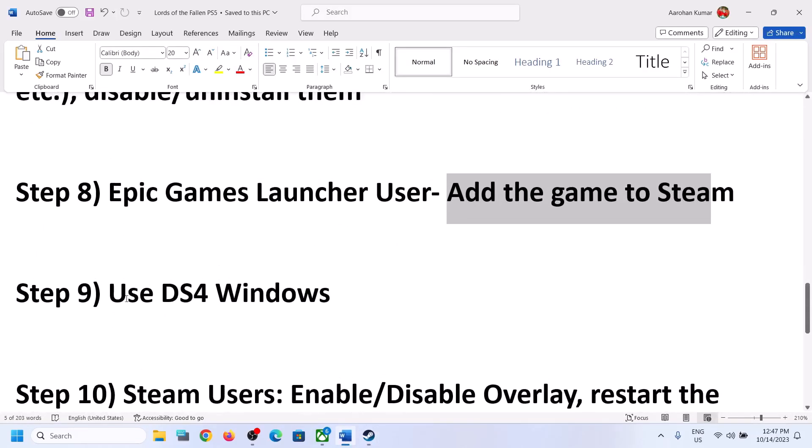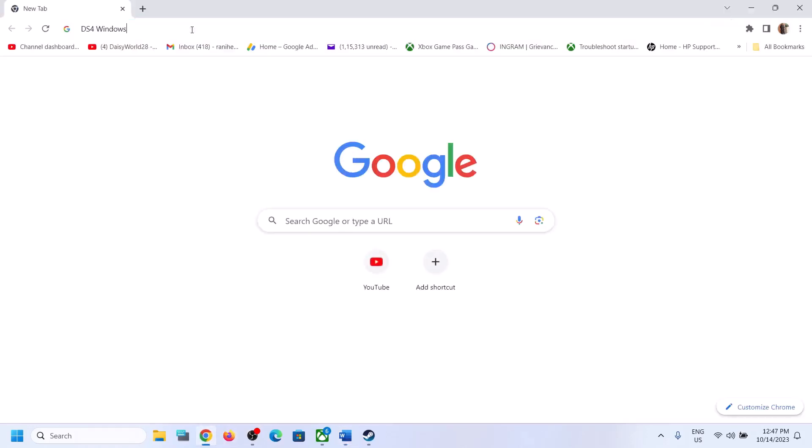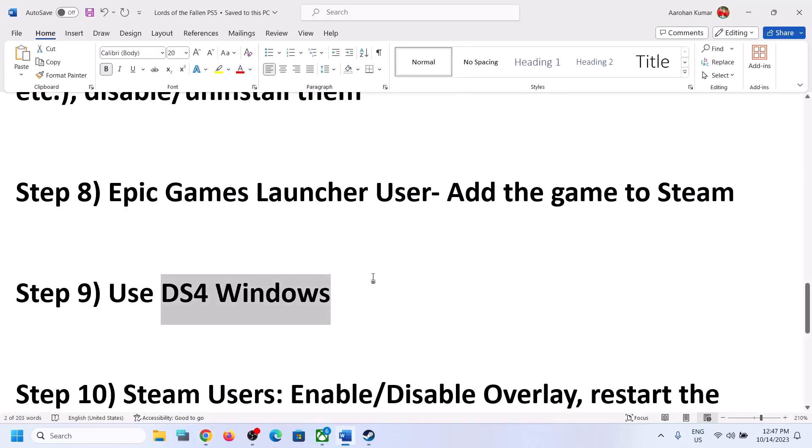The next step is to use DS4 Windows. This has worked for many players, so you can try using this software and check if it's working.